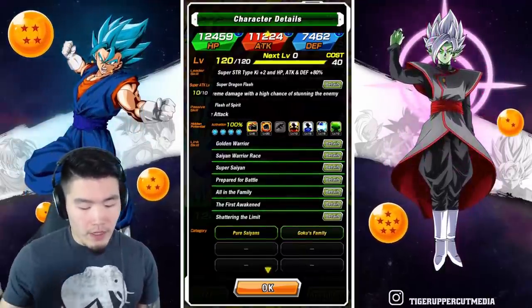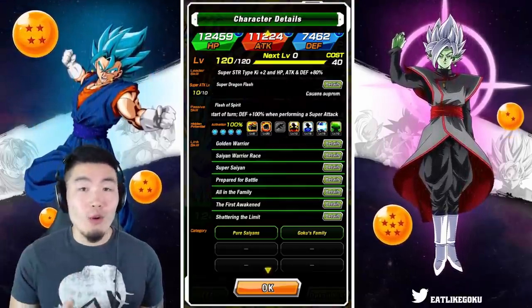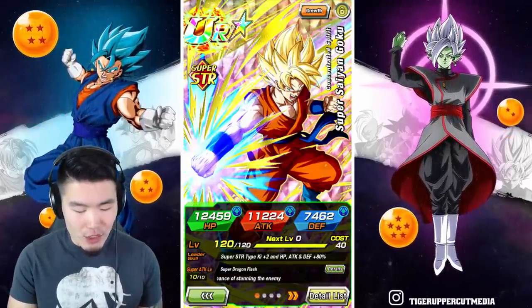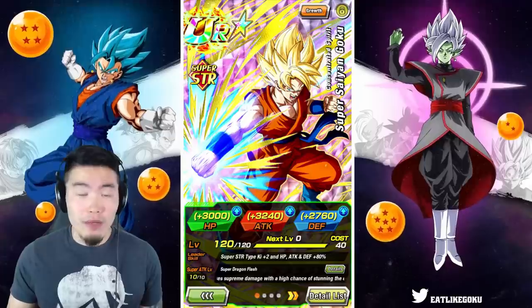His links are Golden Warrior, Saiyan Warrior Race, Super Saiyan, Prepare for Battle, All in the Family, The First Awakened, and Shattering the Limit. He's in two categories at the moment: Goku's Family and Pure Saiyan. His max attack is not super high. He does have basically the free-to-play unit stat boost since he's technically considered free to play.